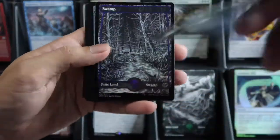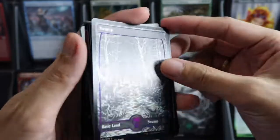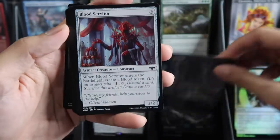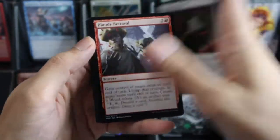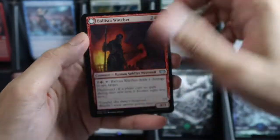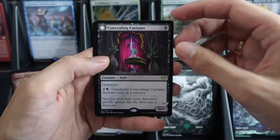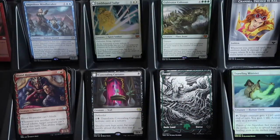Whoopsie! We have a foil Swamp. One, two, three, four — commander slot is a showcase, dual face slots, and then our wild card is Concealing Curtains, Traveling Minister, foil Day and Night.